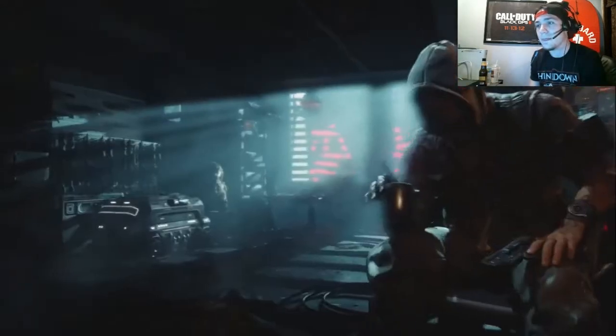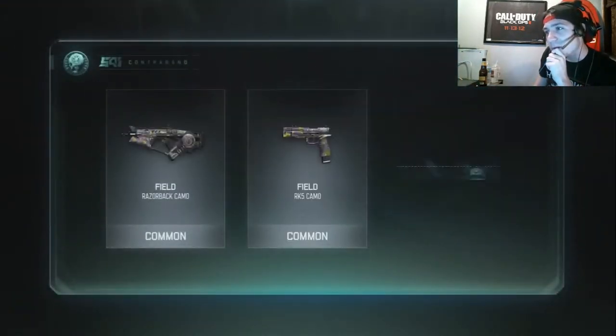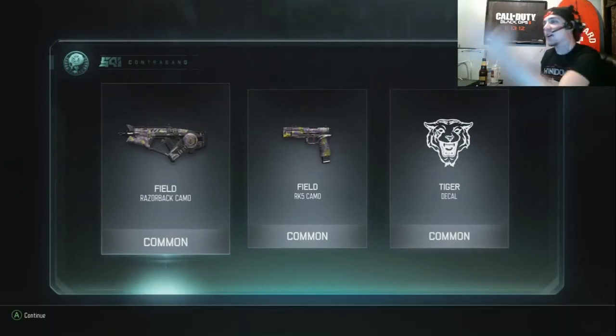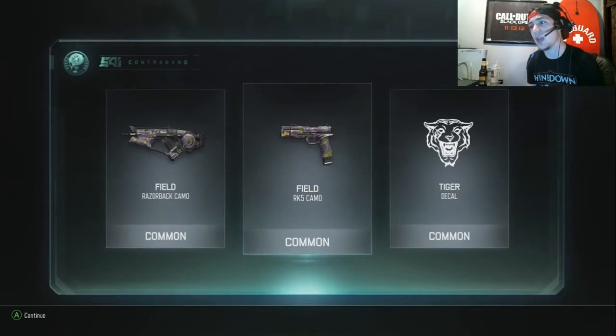Number 4. Dumb. Dumb. Dumb. The tiger decal's kind of cool. I got a field camo for the Razorback and a field camo for the RK5. Dumb. All common, nothing new.